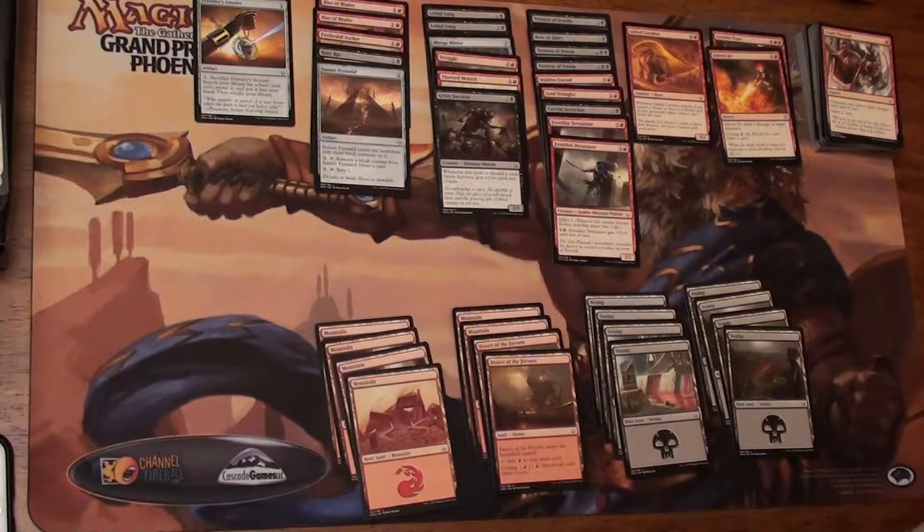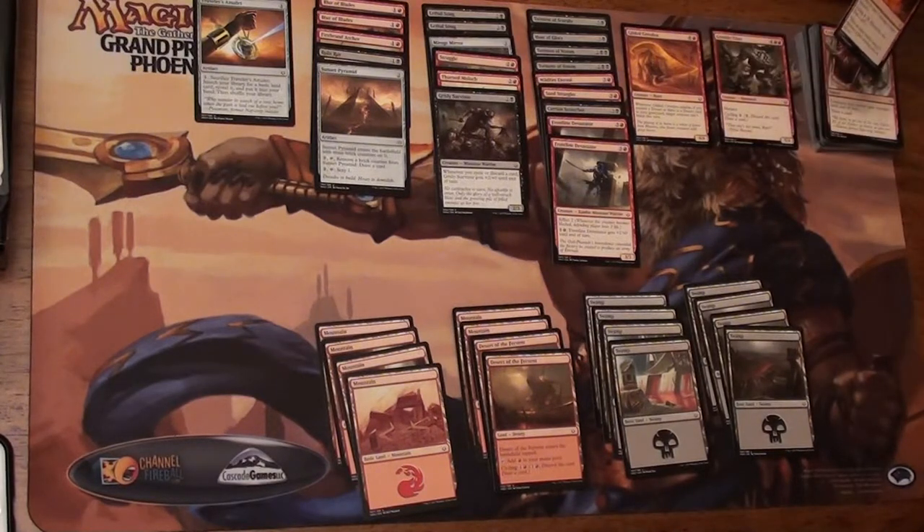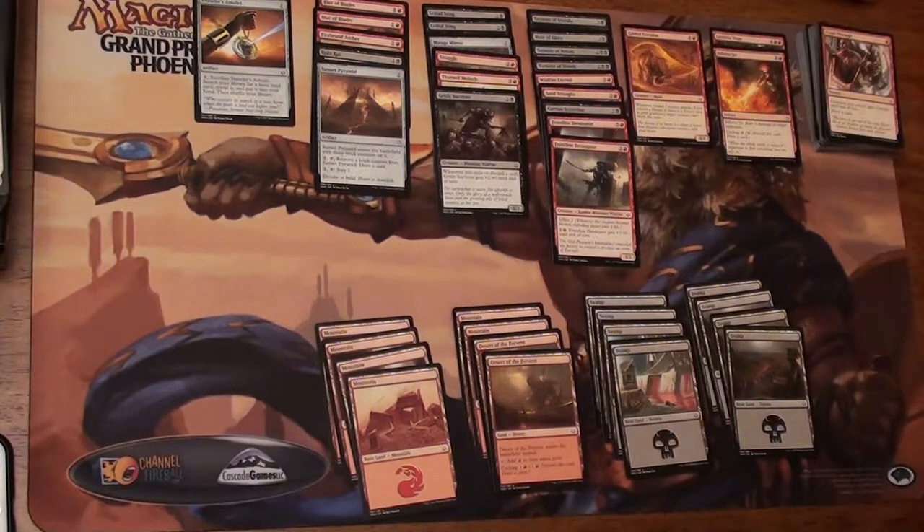With red, we have a couple copies of Blur of Blades and a Firebrand Archer. There's only one in there, but with all the instants and sorceries I have, it's going to help sneak some damage through and hopefully whittle the opponent down so that the bigger red creatures and Inferno Jet can finish the job to win the game.